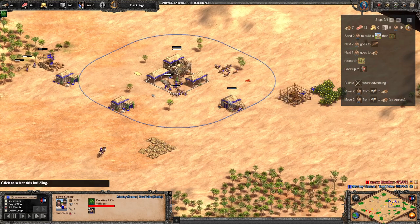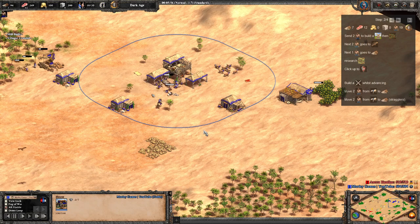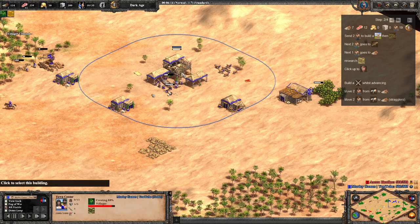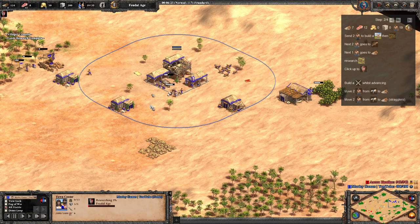So two more onto the boar, then one onto wood. That's the 18 pop timing — you're looking at about 8 minutes 25 hitting the Feudal age, which is really really good. This makes the Goths competitive with Mongols, Lithuanians, and all the others that can do an 18 pop scout rush. We can do 18 pop timing with the Goths, which is great. I actually think the Goths are one of the better scout rush civs now.